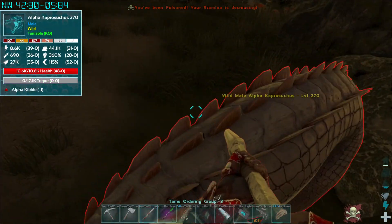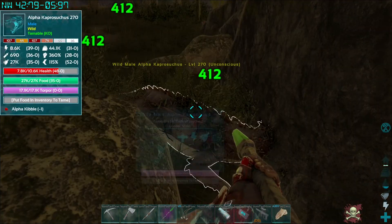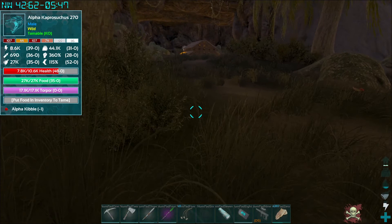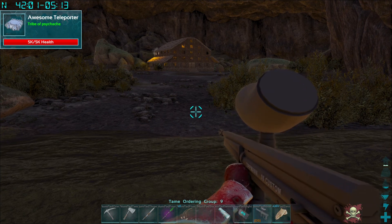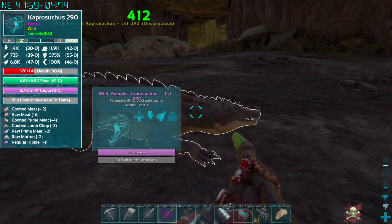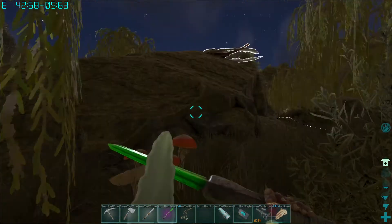Oh, this is an alpha Capro! I bet I can knock him out and get us two alpha tames today. There's another Capro there - the swamp is not a safe place. Oh, I'm just going to knock you out too - ha! You're just regular, you didn't get much health on you.